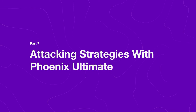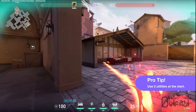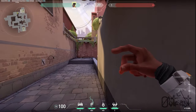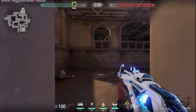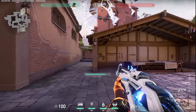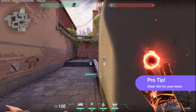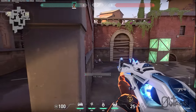When entry fragging on Phoenix, make sure that you use at least two pieces of util to entry to site — this makes it way easier for your team to push and for yourself to entry. After clearing close left, close right, and closing switches, make sure that you scale the site and clear it for your planter so they don't die when trying to get the bomb down.